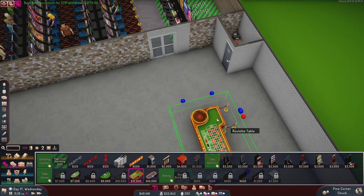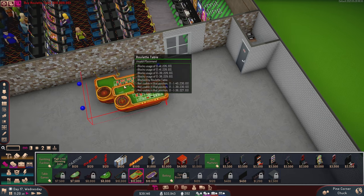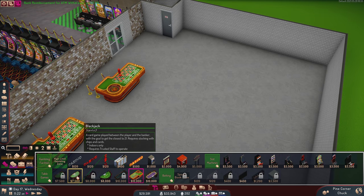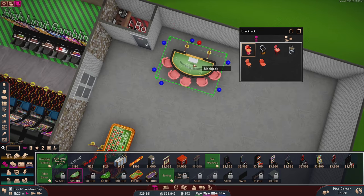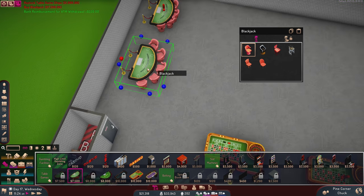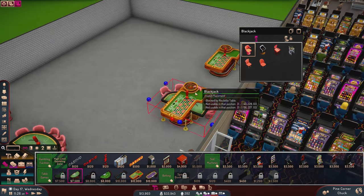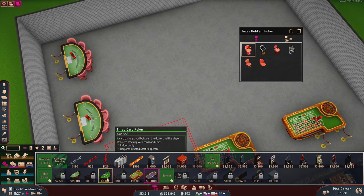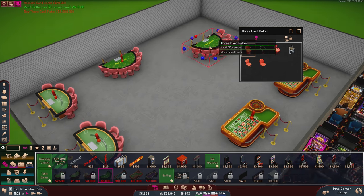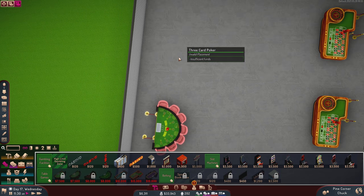Now we build our table games. I'm thinking roulette maybe — start things off with a roulette table right here. We could do two games of roulette on this side, then blackjack. These aren't that profitable so we don't want to go super heavy on them, but I want at least two of each. Two blackjack, two roulette, and then I'm thinking three-card poker along this side. But I'm out of money — don't want to go too heavy on it.